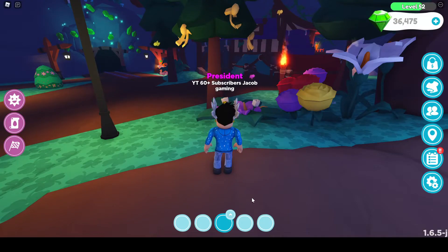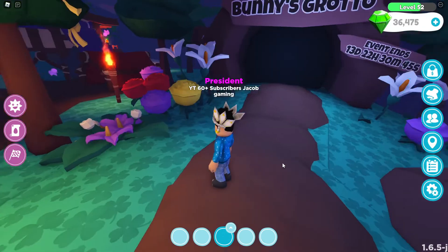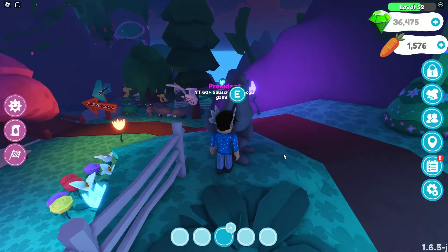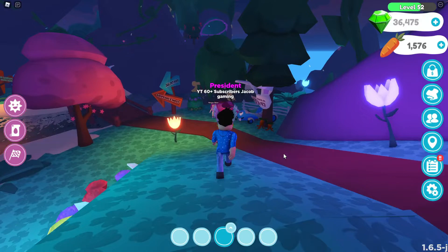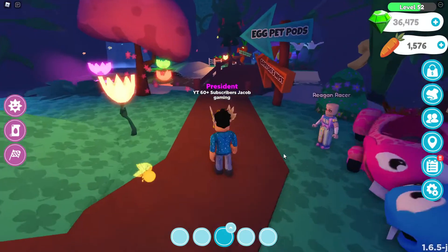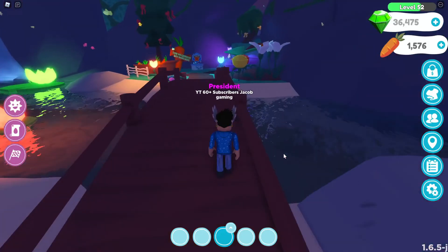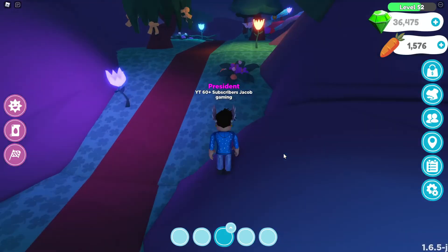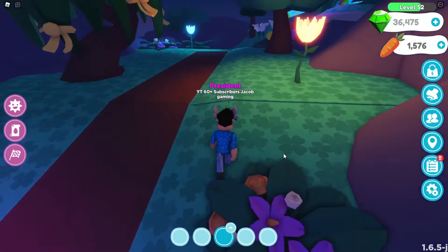Hey guys, welcome back to today's video! Today is the griffin update. Remember that griffin from my tea-spilling video? It's like the first ride pad, then you have to age it up to make it rideable or something. I'm not 100% sure, but as far as I remember, you have to age this pet up and then it flies or you can ride it.